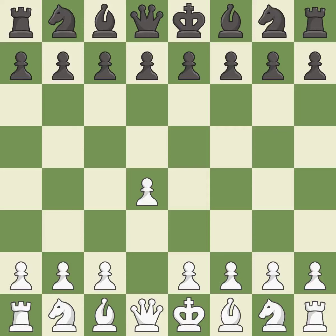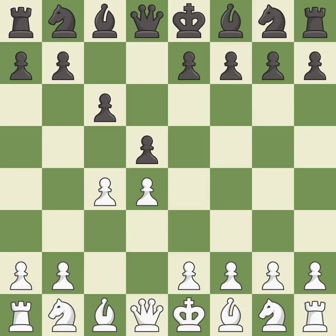Opening with the queen's pawn controls the center and usually leads to a more positional development of the pieces. D5 establishes a presence in the center, controls the e4 square, and opens up the light-squared bishop. The queen's gambit offers up a wing pawn to attack the center and distract black from the e4 square. In the Slav defense, c6 supports the d5 pawn, and c3 attacks the d5 square and starts the fight for the e4 square.